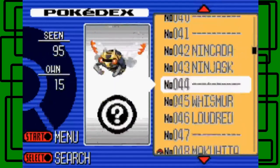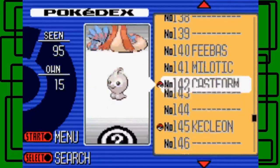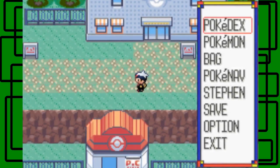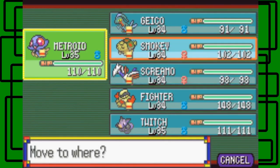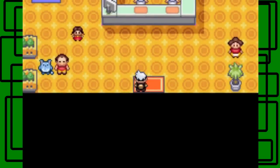We've seen all these Pokemon, which is pretty cool. Our seen list starts with Treecko and ends with Horsea right now. I haven't caught 80 of the Pokemon I've seen. Let's switch Metroid and Grovyle around in the party. Let's go into the Lilycove Department Store.